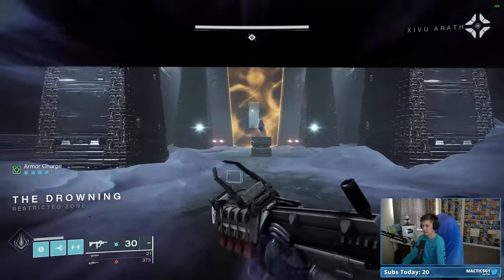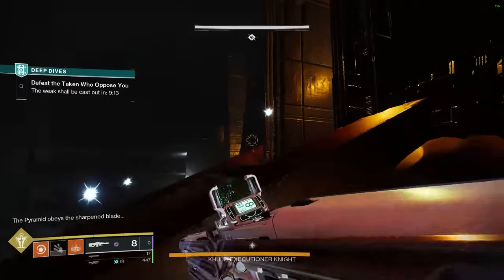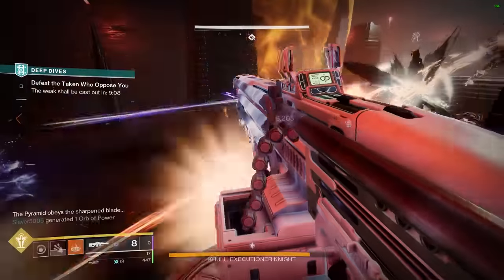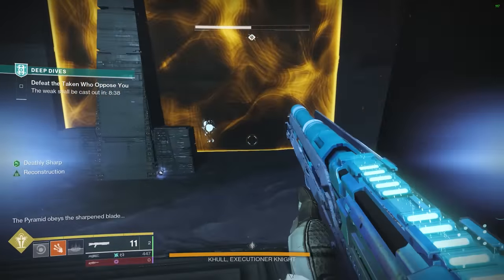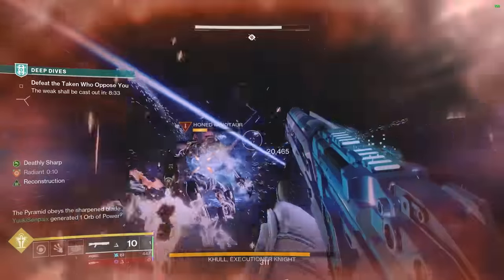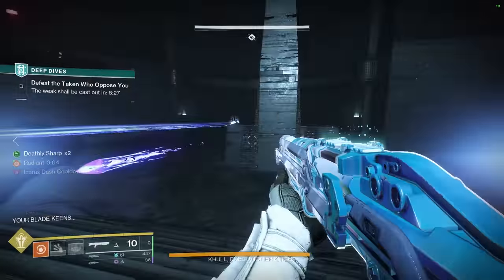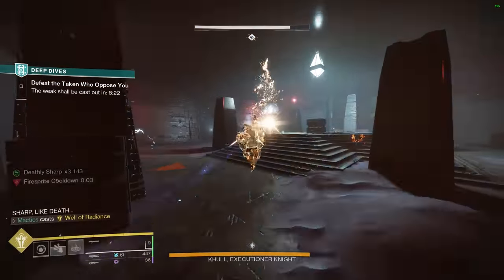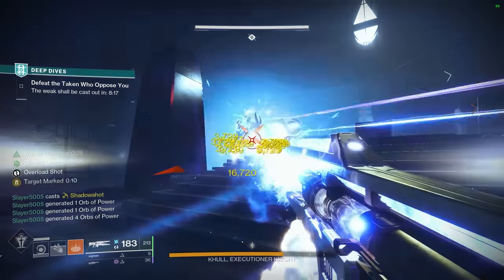You'll clear some enemies and hit the pyramid crystal to open the door to the next room, wiping out more enemies, then hit another crystal underneath the stairs to open the door to the knight boss room. Here, wipe out the enemies — most notably the servile minotaur — then find the pyramid crystal in the middle of the arena to open barriers on the left and right, granting access to the other two servile minotaurs to acquire all three stacks of your Deathly Sharp buff. Each servile minotaur kill grants one stack, stackable up to three times, then it goes on a timer for proper DPS. Once you kill the third minotaur, immediately use all supers, Divinity, and heavy ammo to nuke the knight. It should die pretty quickly.